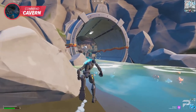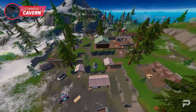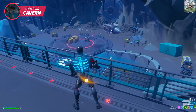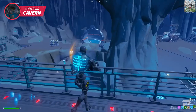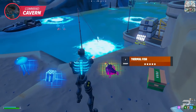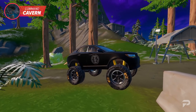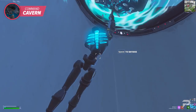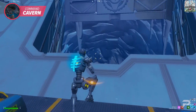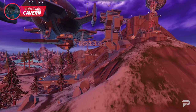With Command Cavern already massive, having a blimp station above only adds more space to explore. Nearby POIs like Camp Cuddle, the Fortress, Log Jam Lumberyard, and Shifty Shafts give you plenty of rotation options. The real beauty of Command Cavern is it has everything you need to start right — fishing spots for competitive floppers, bounce pads for quick getaways, IO cars with chunker wheels, and updrafts and cannons to launch yourself wherever you need to go.